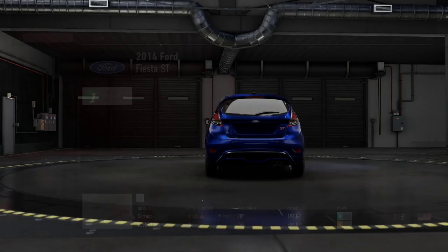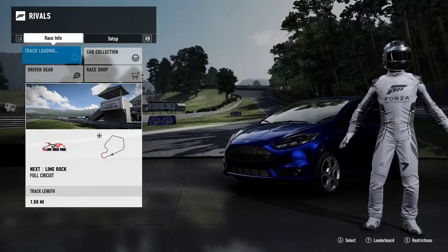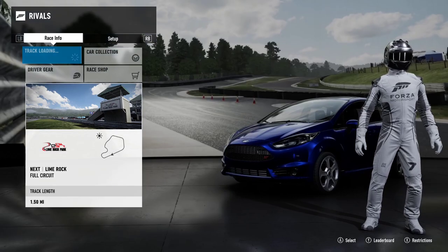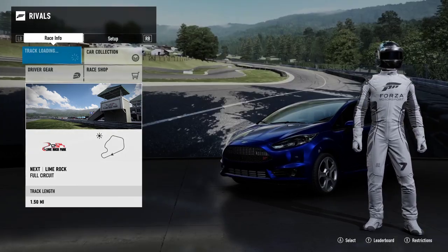Today I want to put the Type R — the EP3 Civic Type R — against the Fiesta ST. The reason for that is because I've owned both cars, and with it being the first episode I thought how better to put these two together. It's the latest Fiesta ST with 200bhp and the Civic Type R which also had 200bhp. Even though they're about 20 years apart, it's going to be interesting to see which one comes out quickest.